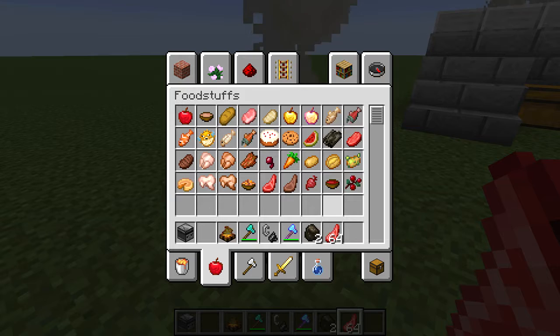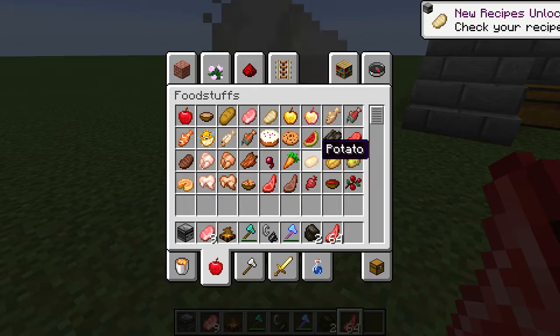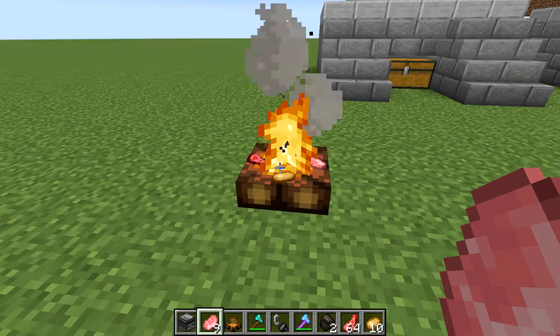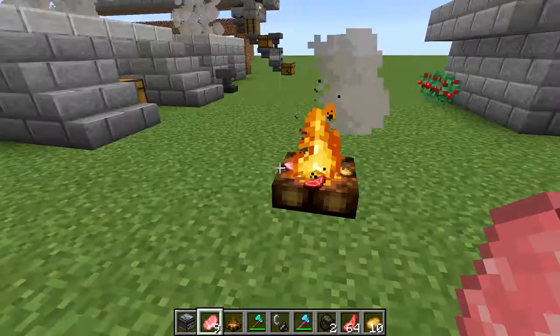Like for instance, I already have raw mutton, but let's grab some raw pork chops, some raw chicken — actually no, let's not just do meat, let's also get some raw potatoes. If you right-click on the campfire, you can cook any combination of these food items. You just place them there and it takes about twice as long as it does to smelt stuff in a furnace, but you do not have to add any fuel at all, which could come in really handy.